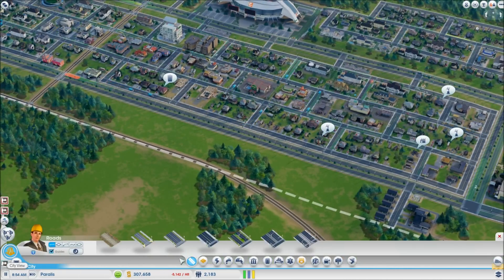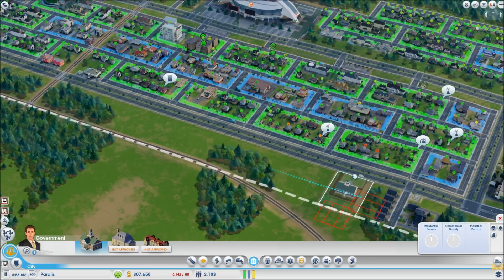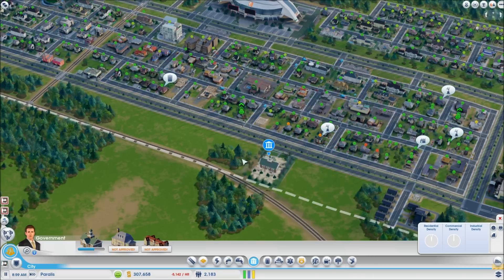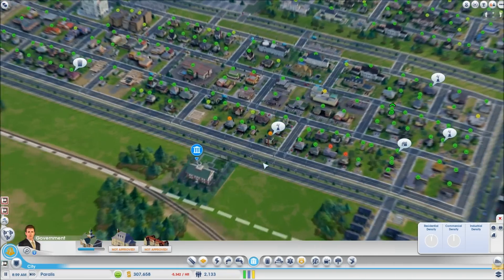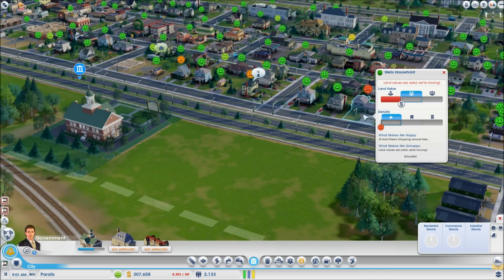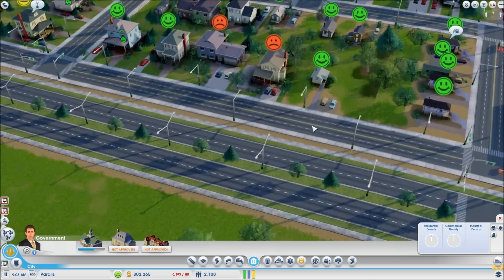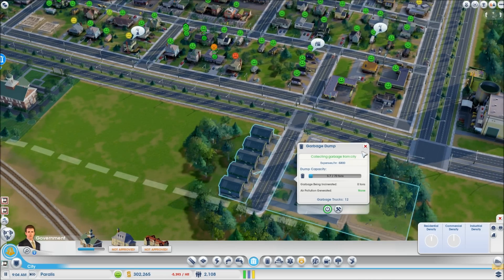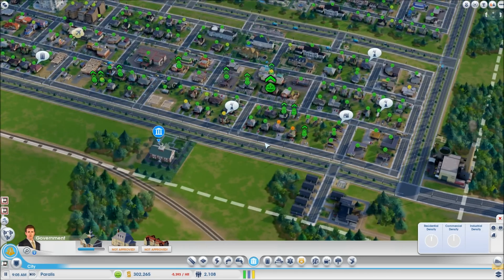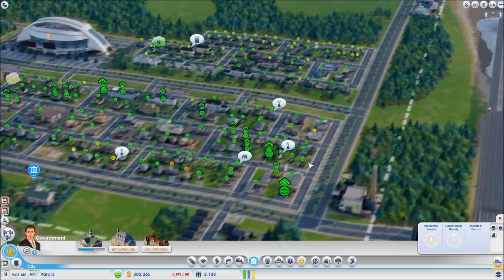I forgot to place down the town hall — you guys told me, 'Kerales, where's the town hall?' So we're gonna pop it down here somewhere. I want to see happy faces — come on, happy faces! Don't be sad. What are you being sad about? Land values are failing — it might be the garbage dump — but a town hall is down now.